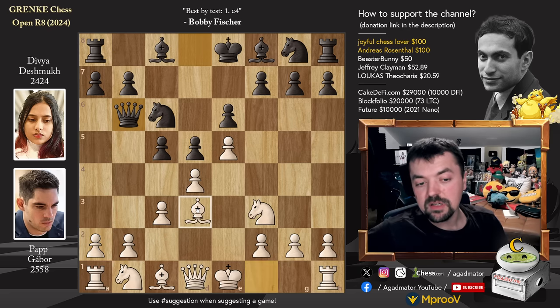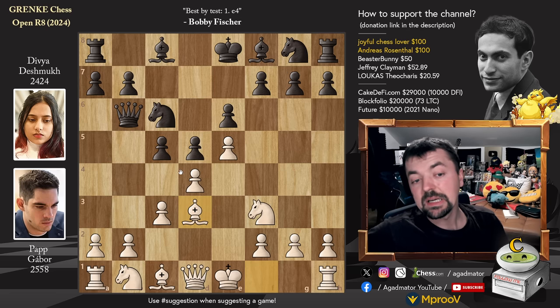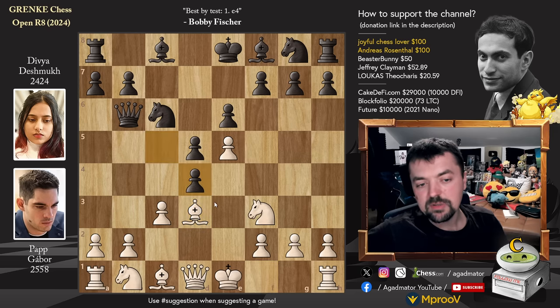But he goes for the fun stuff — Bishop to D3. This is called the Milner-Barry Gambit, and it invites Black to capture on D4, which Divya does. She goes C captures on D4 and he castles Kingside.